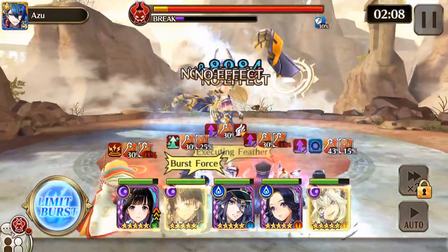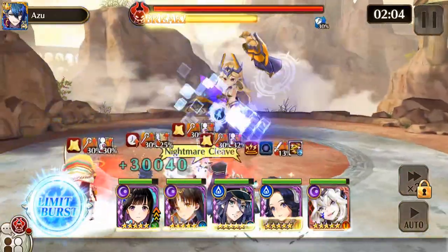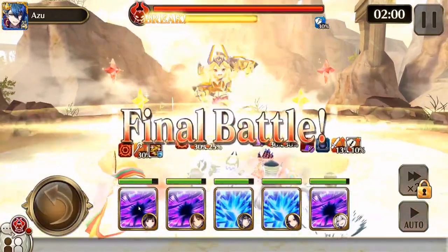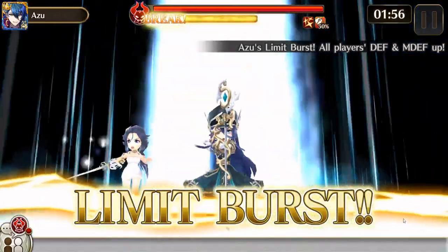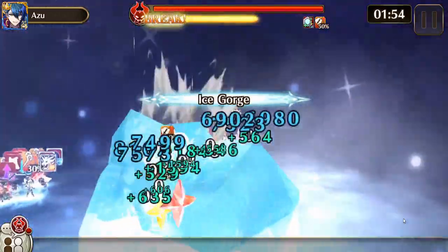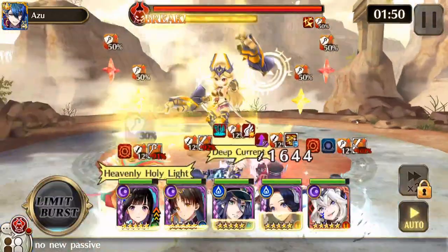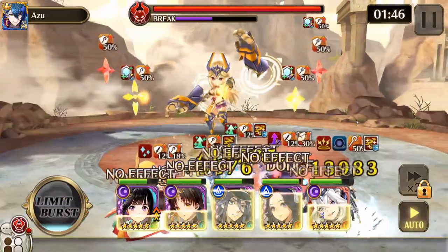If you were lucky enough to have Ipsum from her recent Awakening, she is really great in this fight. You can also use Nautica, as always, Sorticia, Silesia if you have her, and Paso. And of course, the new Vindicator Apocalypse character that they came out with the same day as this fight.